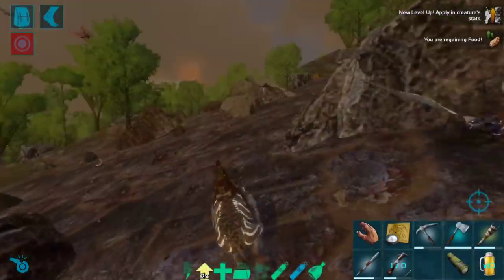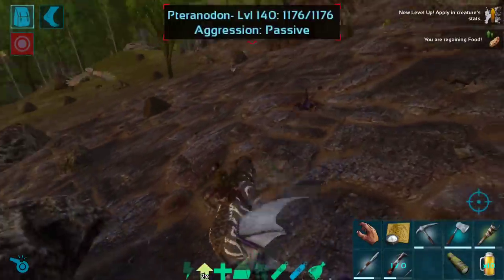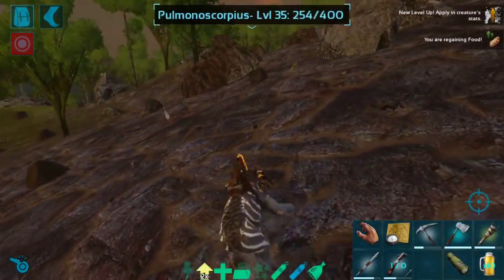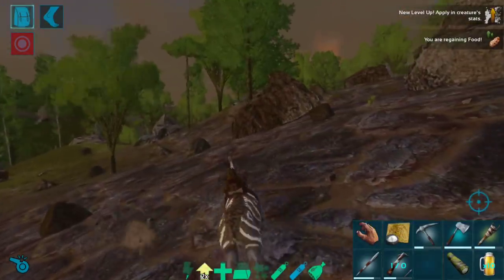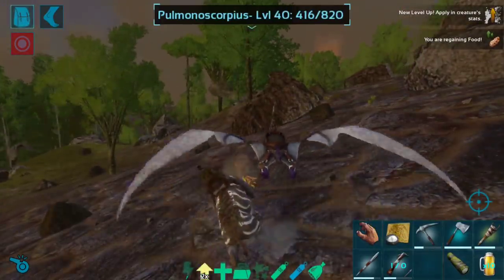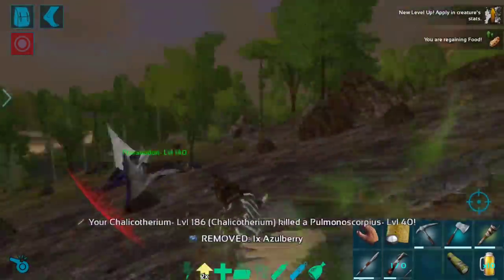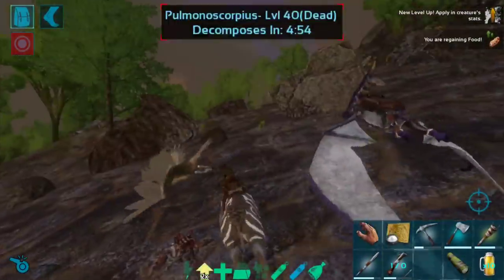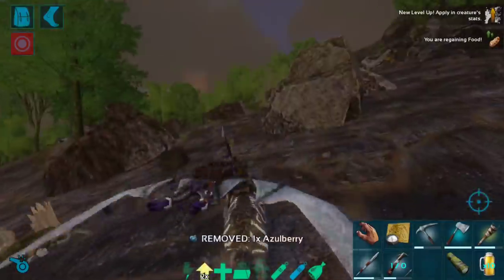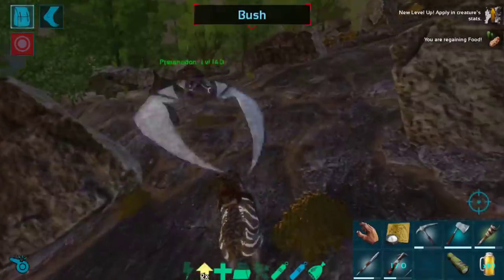Oh my goodness — nothing, guys. This is maybe the cleanest I have ever seen Far's Peak. We do have a few scorpions coming after us, which is totally fine. We'll just throw rocks. And then we gotta hit this RG of course. So they do alright in terms of damage, which is really, really great.